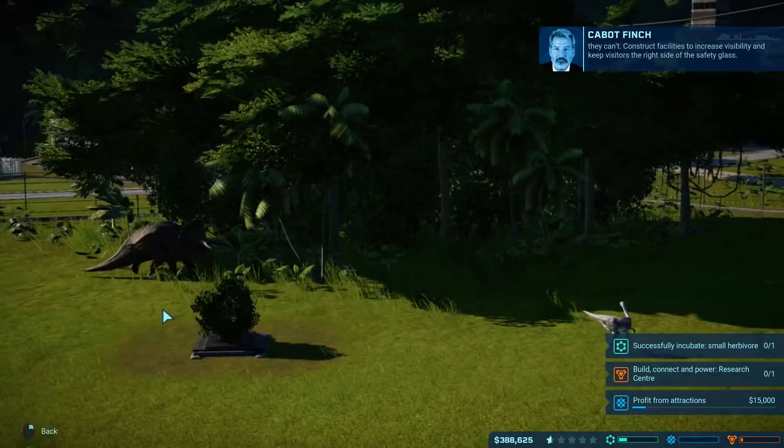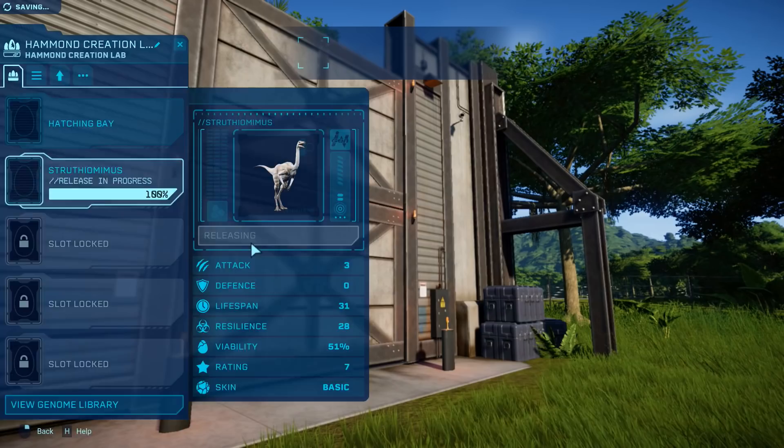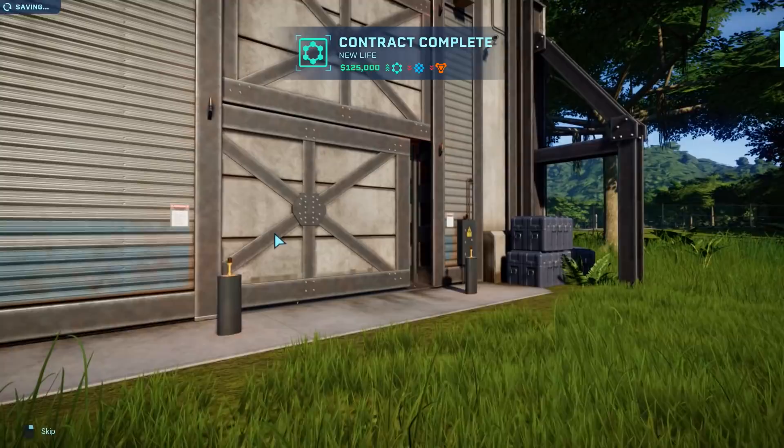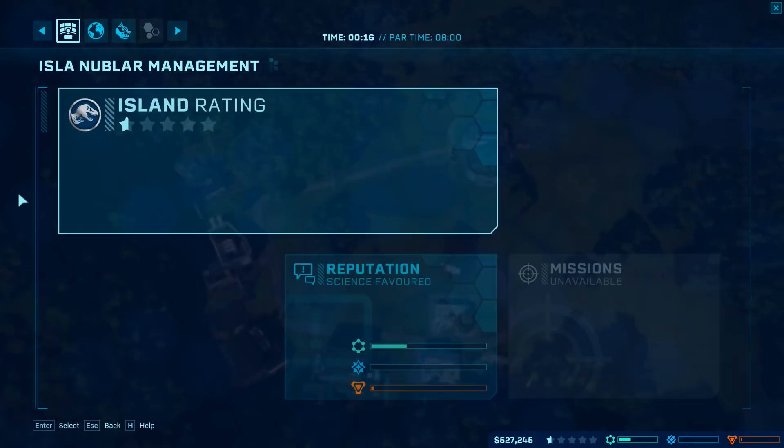There is edmontosaurus — sell all those. Struthiomimus is going to take a while. We'll probably need the edmontosaurus in order to put us over that next star rating, and the ceratosaurus as well. We're almost on ceratosaurus but it costs like half a million so it might be a little wait. Research center is 400,000 and we are making a profit of 43,000 a minute — getting there. Build and connect research center, successfully incubate a small herbivore — okay, that's time for another expedition.